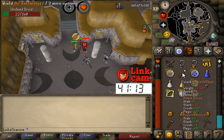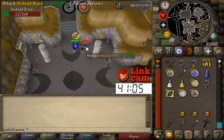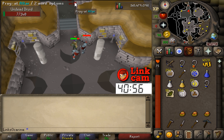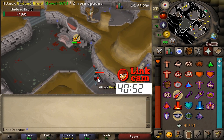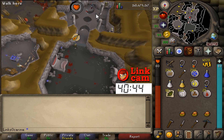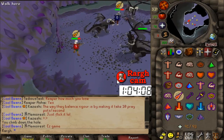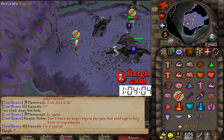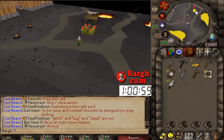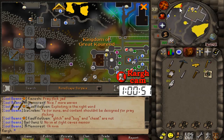I've also got 10 magic logs I could fletch and sell to shops. I don't really need to sit here waiting for natures to drop — I've still got to make bolts and kill the dragons. Got some blood runes too. Now protecting from magic to attempt the brutal black dragons. Took a 17 — I think that was me not protecting though. This might not be good. Good news is it's possible; bad news is cakes were not strong enough. I'll thieve some guards and buy sharks from Piscarilius.